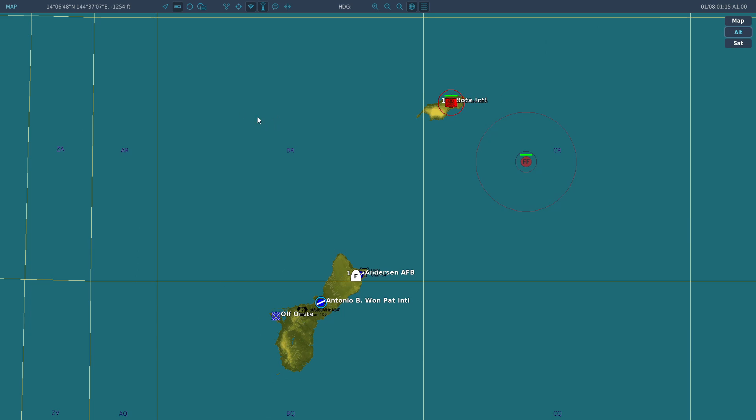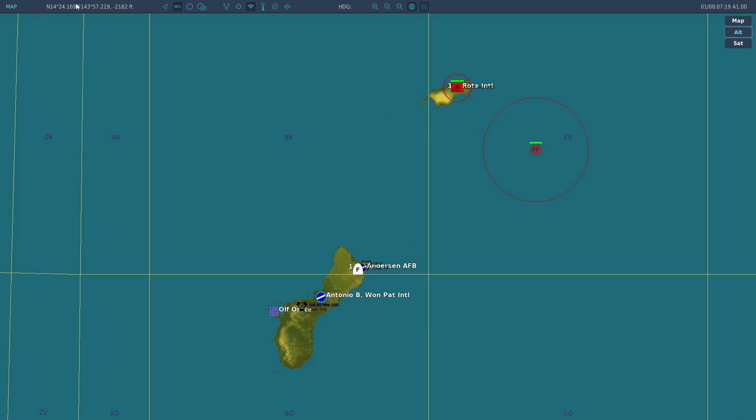And for the F-16, we need to switch the coordinates type by pressing Left Alt+W to this one, because we need those three digits at the end to create steer points for our Viper. So this is the latitude, this is the longitude, and this is the elevation.